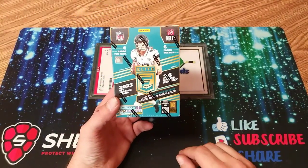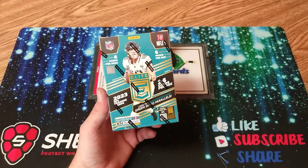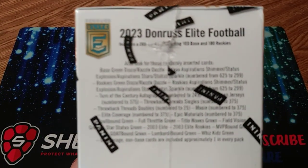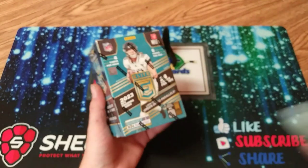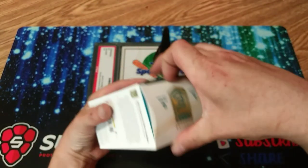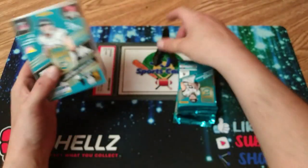Elite's normally a pretty good product for me. I've pulled some really cool stuff out of here. I pulled a double patch rookie card of Teddy Bridgewater back when he was a rookie — huge Vikings fan like I said, so I was pretty excited about that. There is everything that you can pull out of here. You can pause the screen and look at that. Let me know down in the comments who you're fans of, who you're excited your team's drafting, and let me know what you guys think of this product or if you've ripped any of this.